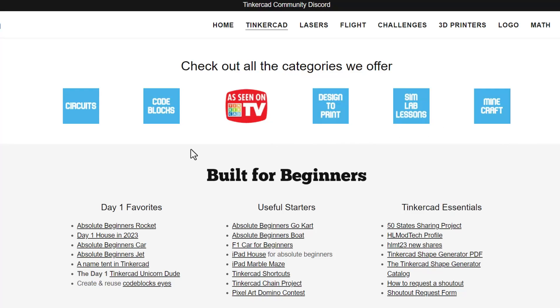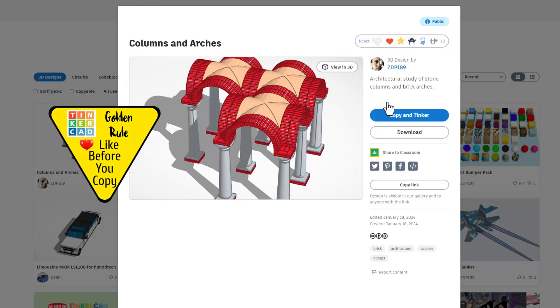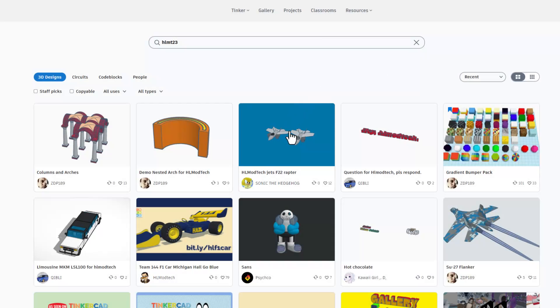Lots of awesome categories, and down below the day one favorites, useful starters, and the Tinkercad essentials. Right here is the link to see the new shares. It was quite a week — check out this awesome project of columns and arches. ZDP allows you to copy and tinker so that you can check it out. Just remember the golden rule of Tinkercad: before you ever copy and tinker, give a reaction. ZDP also shared a really cool technique for making double arches — I appreciate it, so I'm going to give him a reaction.